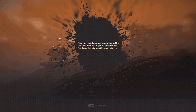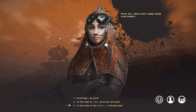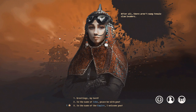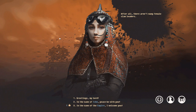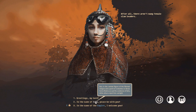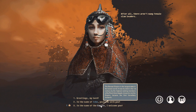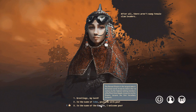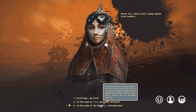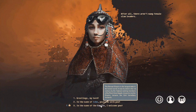A young woman walks towards you with great confidence. There aren't very many female clan leaders — she's a clan leader. I can greet her as a lord in the name of Ishu, the central figure in the Romani religion, or greet her in the name of the empire. We're from the Romani Empire, which is down south of the map. We are in the Gerrit region of the desert, which has rebelled against the Romani Empire.